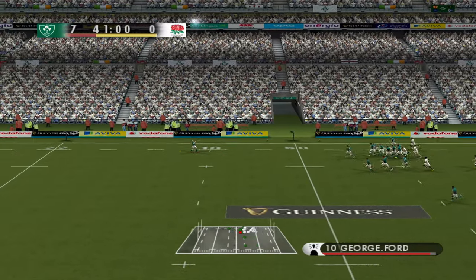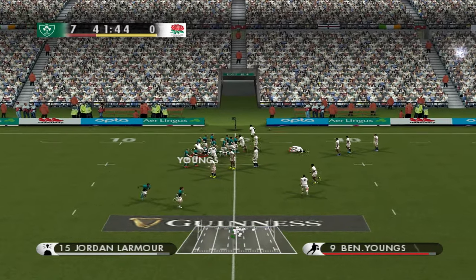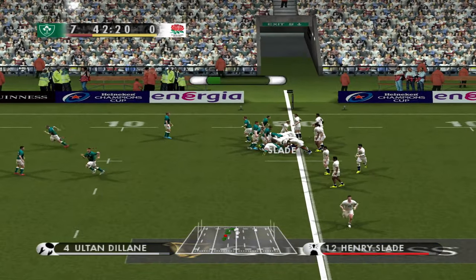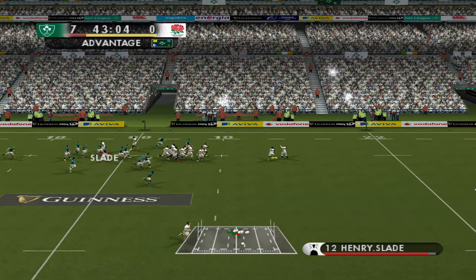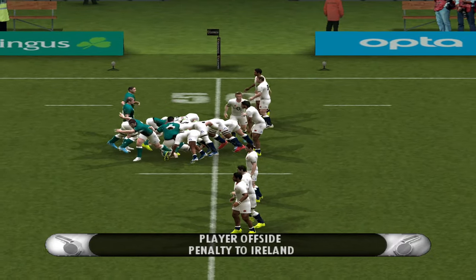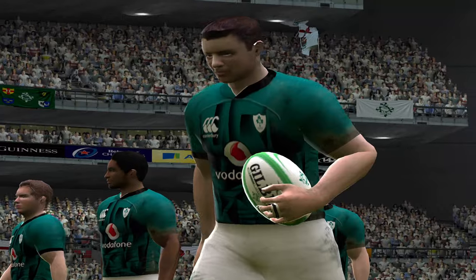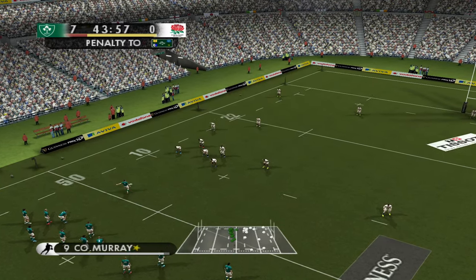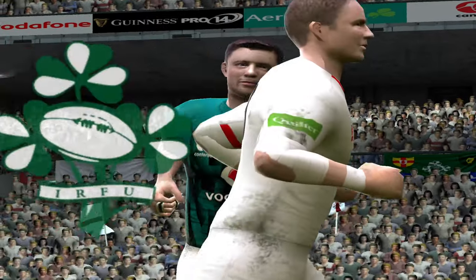George Ford with a big kick — didn't really do a lot there. I think Youngs has won it back, but then Ford intercepted there in the hustle and bustle and gave it straight back to Ireland. Sloppy. Murray kicks to touch.